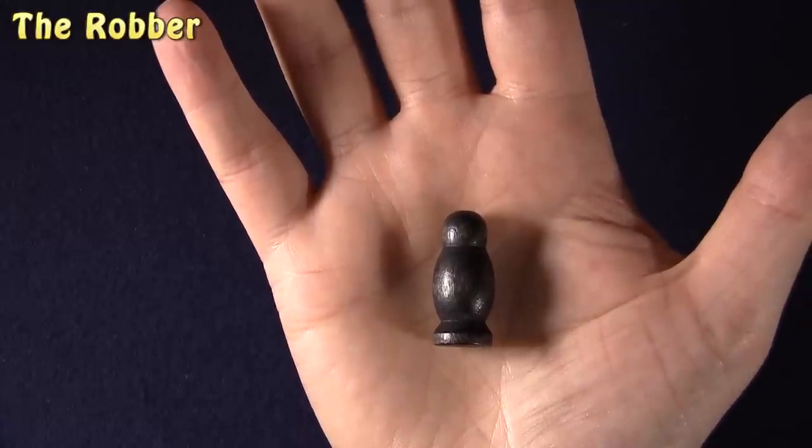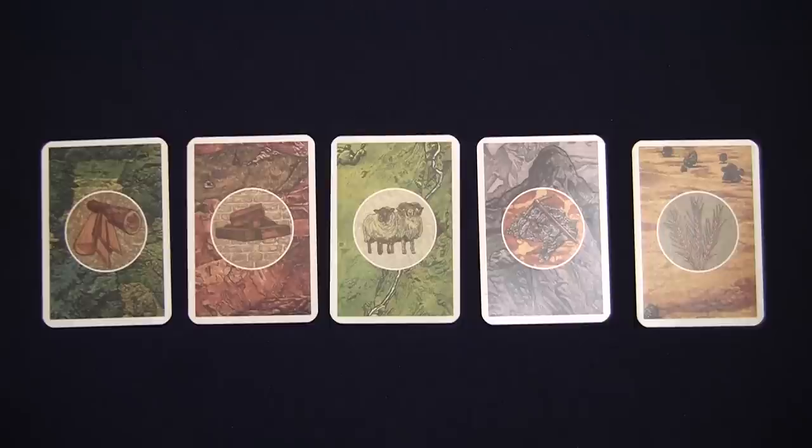The robber starts the game on the desert and comes into play whenever a seven is rolled. When this occurs, all players must count the resource cards in their hand. Any player that has eight or more cards must immediately return half to the bank, rounding down. So a player with either eight or nine cards must give back four cards to the bank. The affected player may choose which cards to give up.